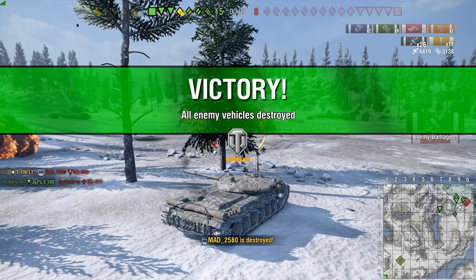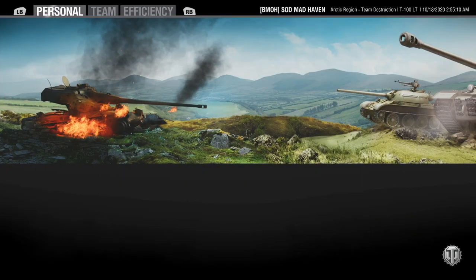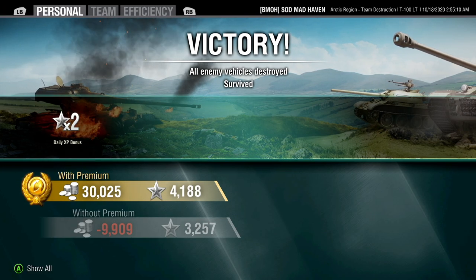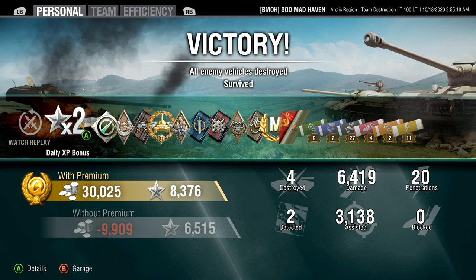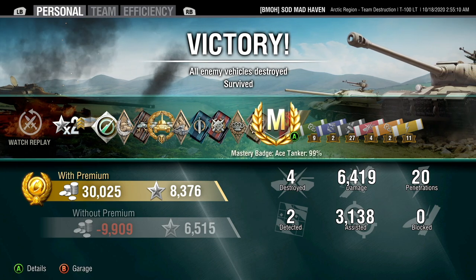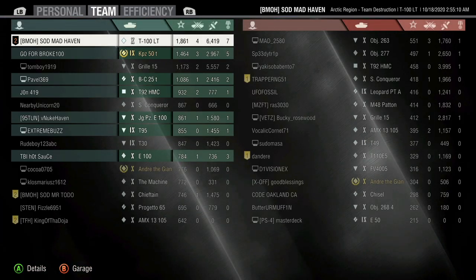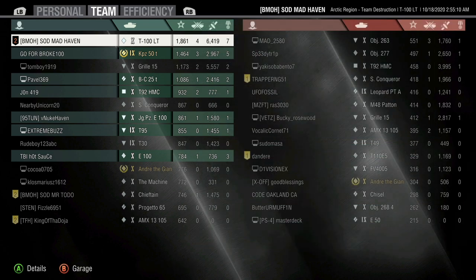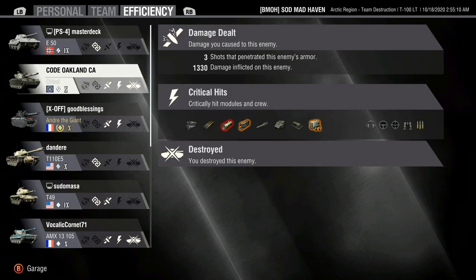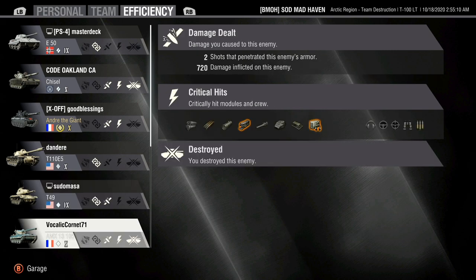Can't wait until they bring back Malinovka in the newer version. Everyone's getting sick of the winter. Alright, here is the stat screen — we made 30,000 credits, 8,300 experience, and that was the first match we played in this tank today. We got a high caliber, a mastery badge, and the mark has gone up a little bit. 6,419 damage dealt, 27 shots, 23 direct hits, and 20 penetrations, with 3,000 spot assist — 9,000 damage accumulated in total. We punished the Chisel and bullied an Andre. Andre got bullied by a light tank.